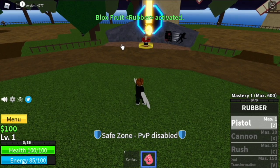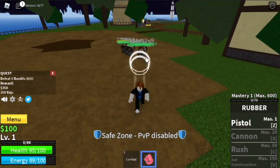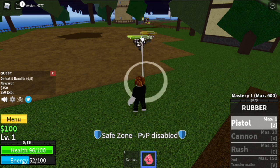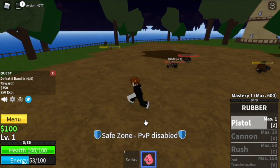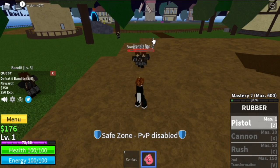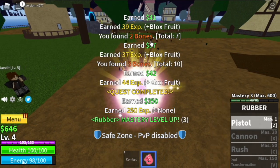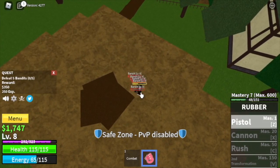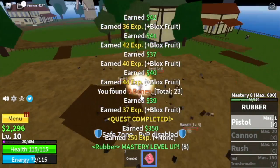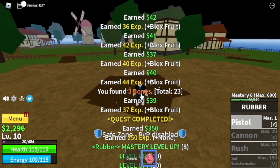So first we have the Pistol skill. We're gonna start with the bandits again — lure them. Check this out: the Pistol skill is a multi-target skill as long as you aim properly. That means leveling up here will be faster. The goal on this island is to reach level 10, and after that you can proceed to your next island.